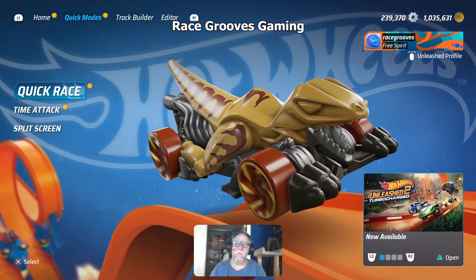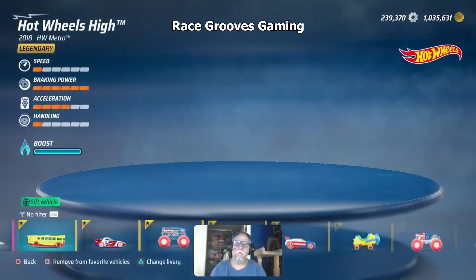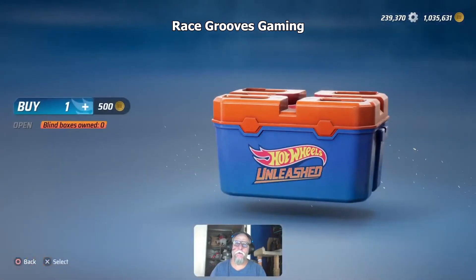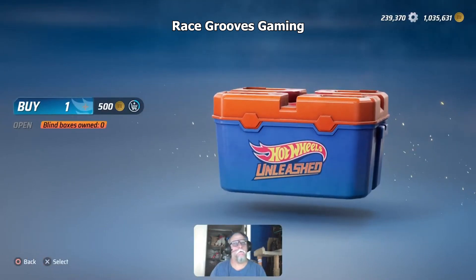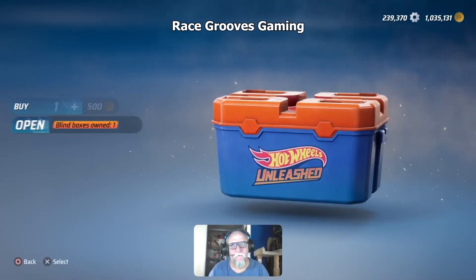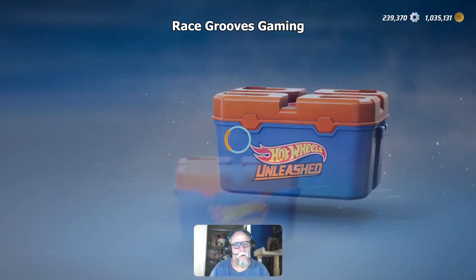Then with the coins, you come here, you can shop. Get yourself a blind box. Every race you can buy a blind box — you just earned 525, so now we're gonna spend 500.